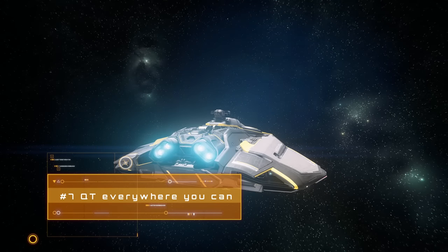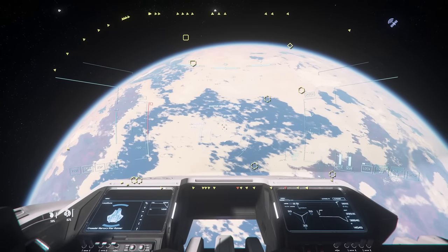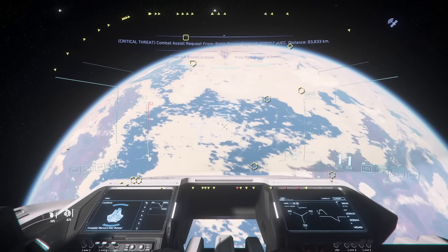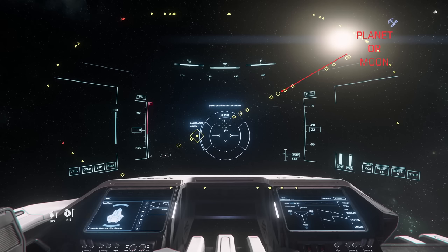Quantum travel is your fast ticket around Stanton, beating the vast distances in the game. If you're more than 20-30km away from something and it has a QT marker, you can jump to it — it's not just for massive journeys, it can speed up small ones too. The badge-type icon represents a major landing zone. Hexagons are ground locations like outposts, and a dotted outline means they're on the other side of the planet. In space, squares are space stations, circles are planets or moons, and diamonds are Lagrange and OM Points.